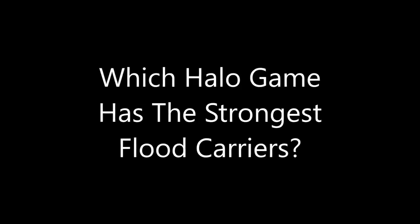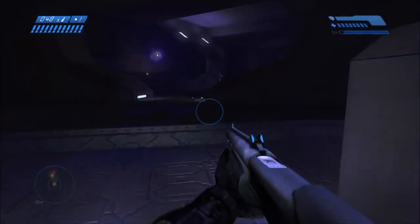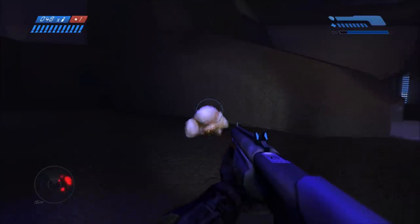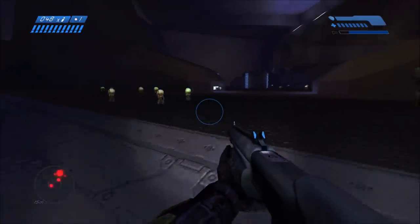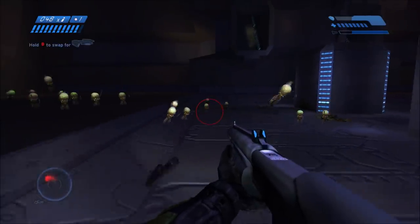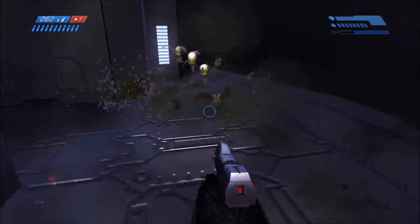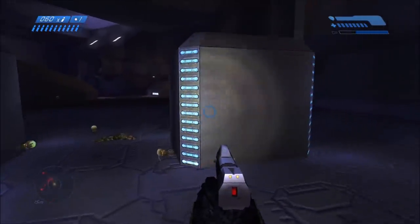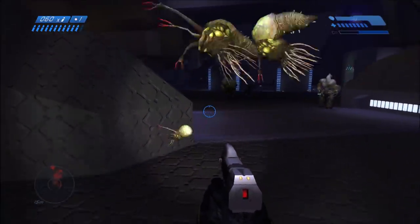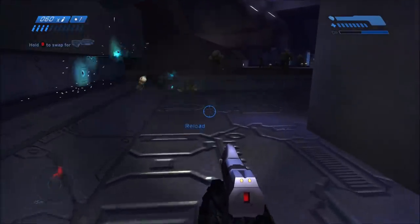Hey guys, it's General Heat here. For today's video we're doing an AI comparison, specifically tackling the question of which Halo game has the strongest flood carrier — also known as the popcorn flood, because when they explode they release a lot of little flood infection forms that remind people of popcorn. These flood carriers first appeared in Halo Combat Evolved; they're flood forms created from old combat forms or creatures that can't support a combat form, so they get turned into carriers instead.